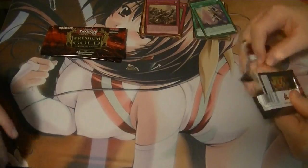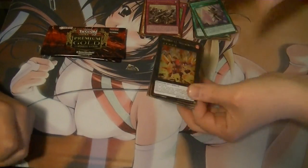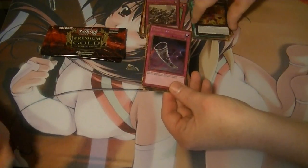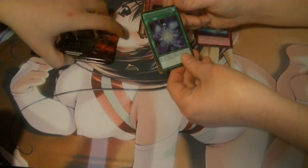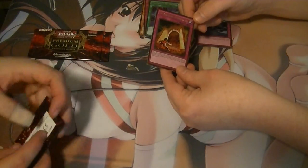That's Fusion Dante! We got Volcasaurus — a good reprint considering it was only available in the tin. Got a secret rare: Black Horn of Heaven. Another Fairy Wind. Frost Blast of the Monarchs. And Traveler of the Burning Abyss.